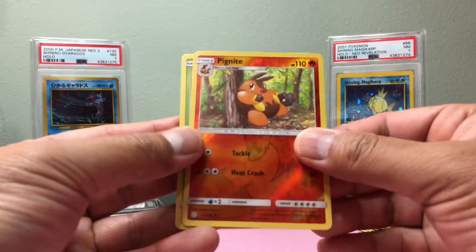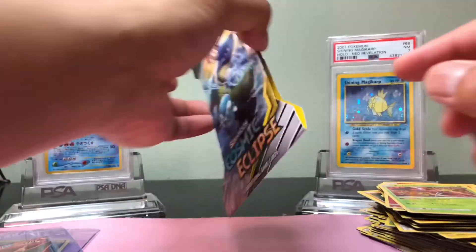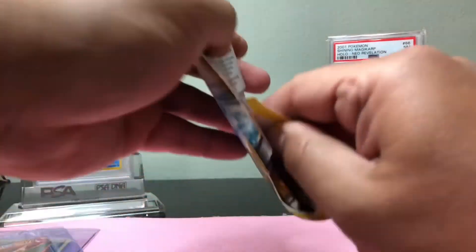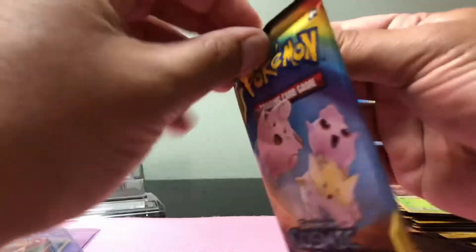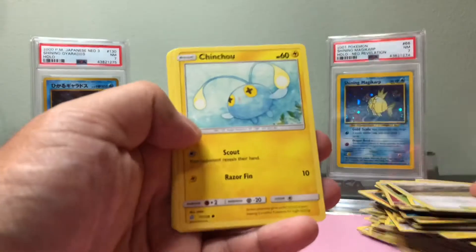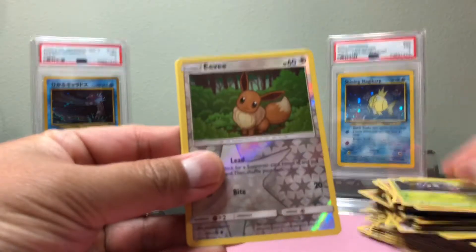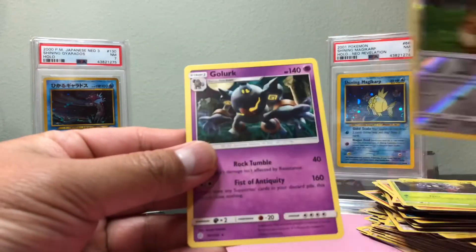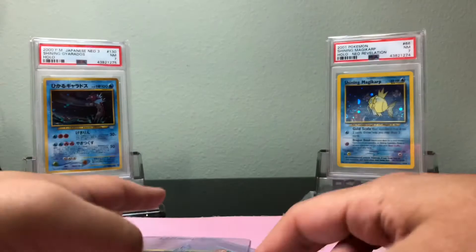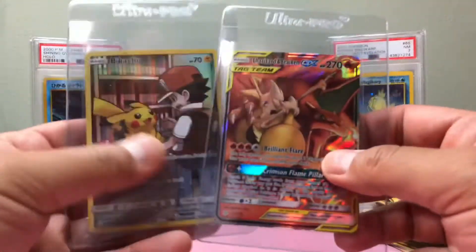We got a Pegknight and look at that — Buzzwole Ultra Beast! Last pack, guys. Eevee, Eevee, Eevee — Reverse Holo and a Gold lock. Alright, so out of all these packs we did get a Pikachu and a Charizard tag team GX.